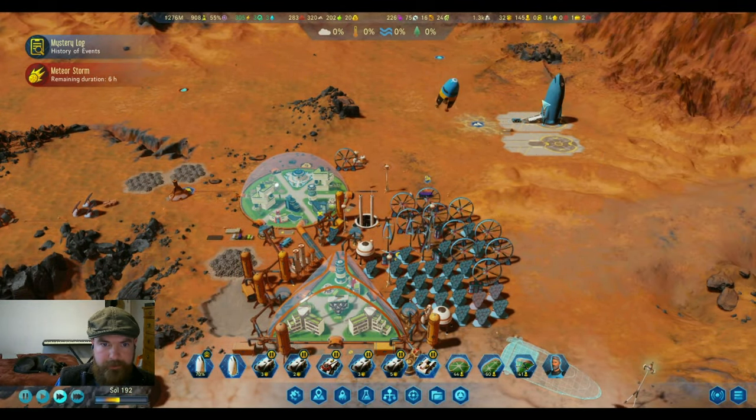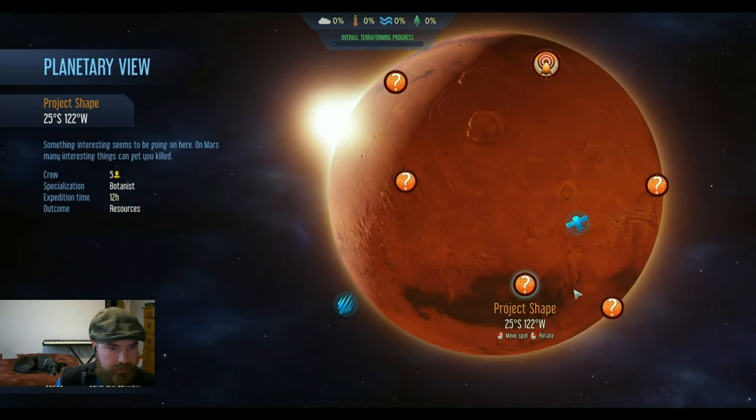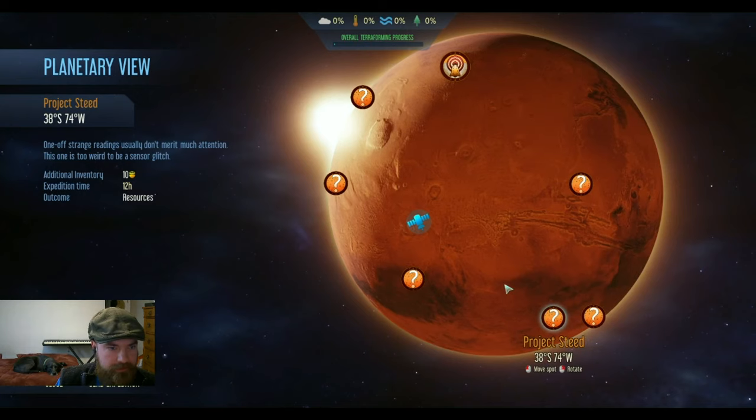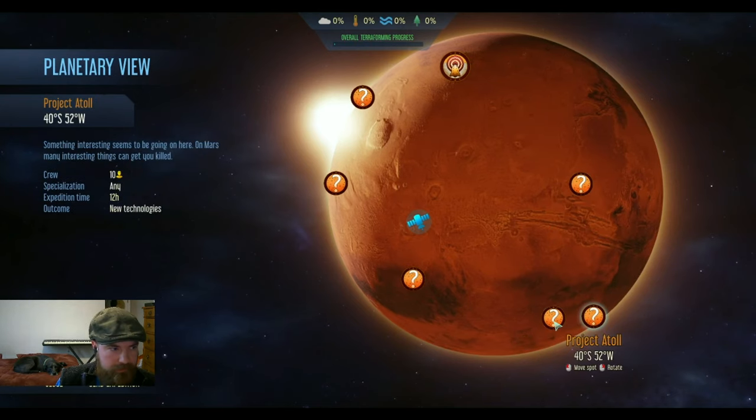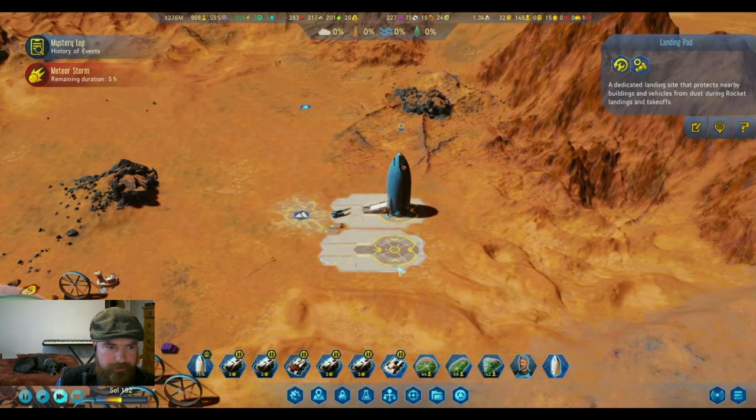We can get our transport working. Let's check quickly — we have more drones, and we have people too. Let's get those resources and you can go off and do your job.